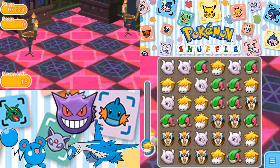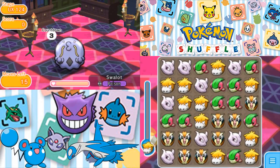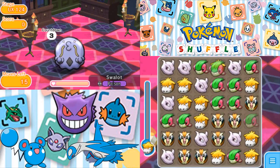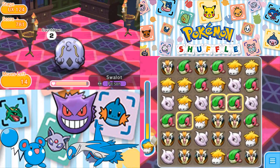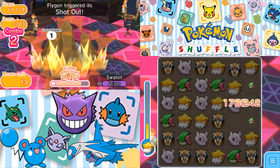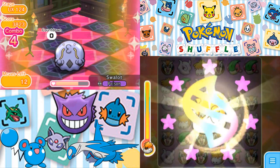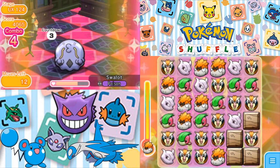We have 15 moves to do this. I'm going to go for Flygon and hope to get — we're not getting the shot out. I tried. Let's try again — now we can go for Mewtwo. Mewtwo's not coming through for us. Flygon and Mewtwo are not happy today at all.